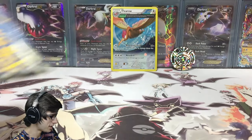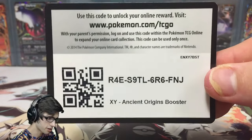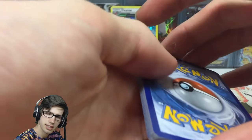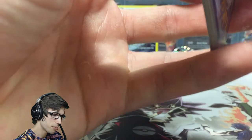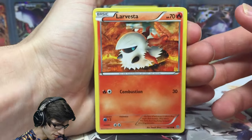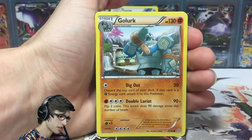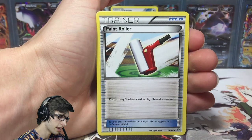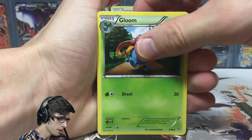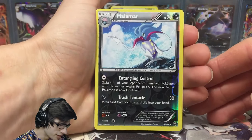Let's throw that one to the back and get to the main attraction — the Shiny Primal Groudon pack — and I wonder if we can get a pull out of one pack. I opened the other promo blister, I think it was Blissey, last week and we did manage to get a pull which was nice. There's a code card by the way, guys. I do have a feeling we will not get something out of this one, because being the ancient trait promo I believe it would be purchased more than the Blissey one.